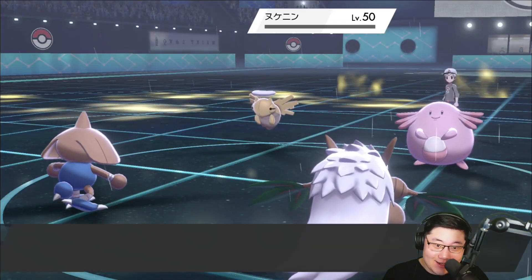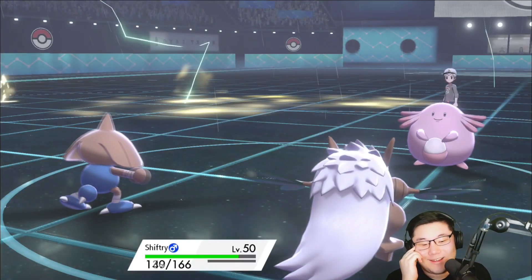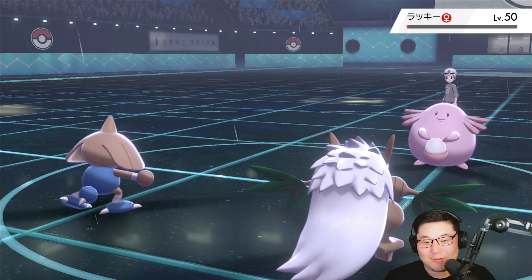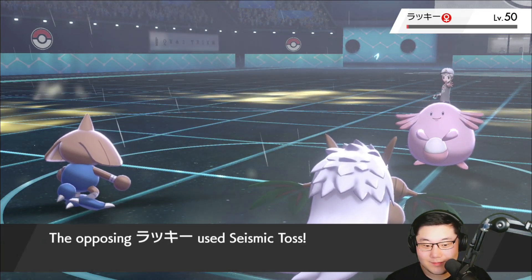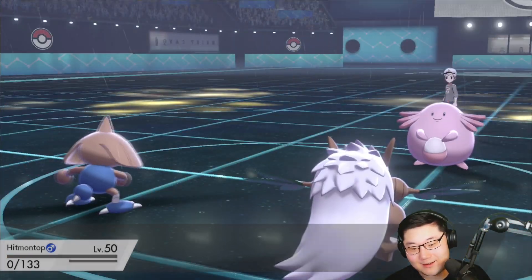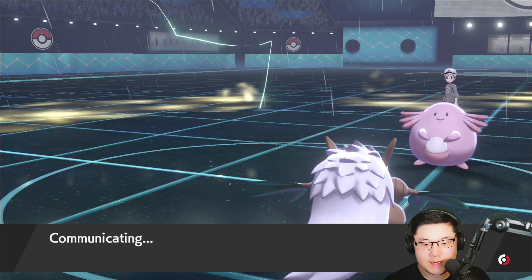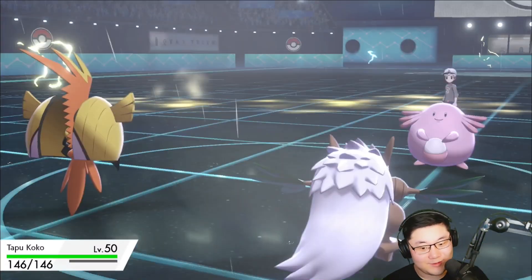Goodbye Shedinja! I'm so glad that paid off — Close Combat into Chansey. It's Expert Belt — baby, that might actually still be better for me. Let's see what they went for: Seismic Toss, absolutely perfect right here. Hitmontop going down, that's fine. Really good, really solid. We can go out into Togedemaru and I don't know what to bring out — if it's Kyogre I just click Electro Ball. I think it's probably Talonflame in the back.